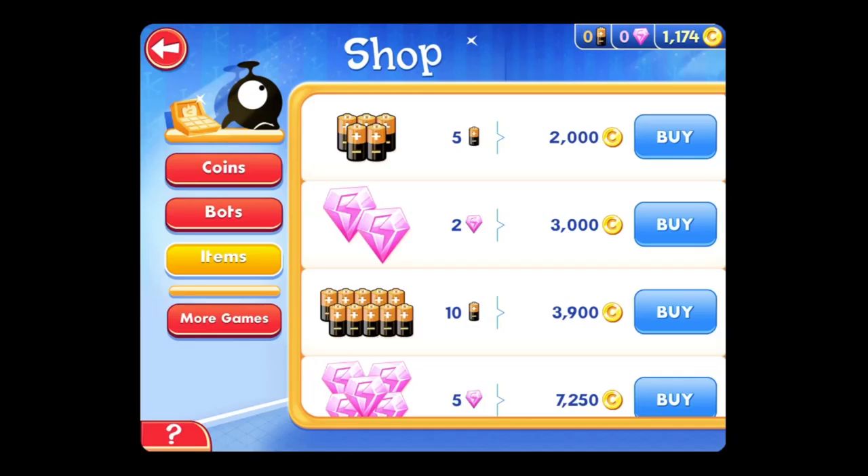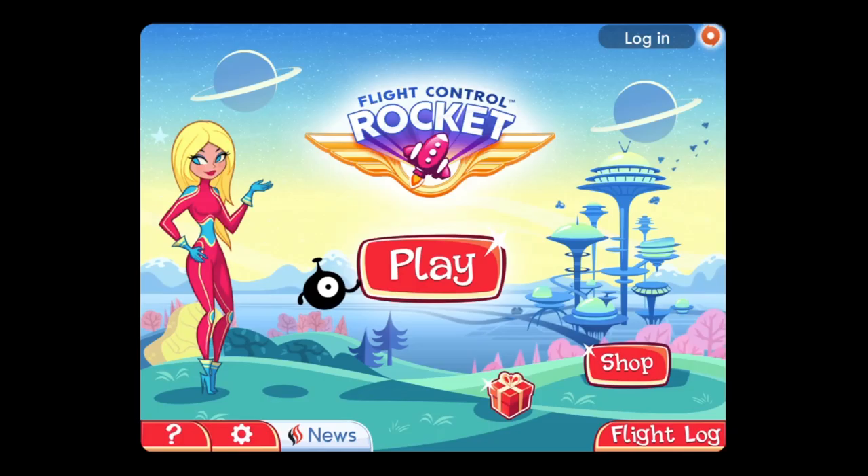Your robots also gain experience, and that's where crystals come in — you can buy them to boost experience gain. You can pay real money to buy coins, but you can also just play the game and earn them that way, unless you want to spend more.